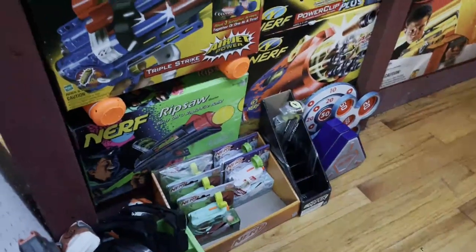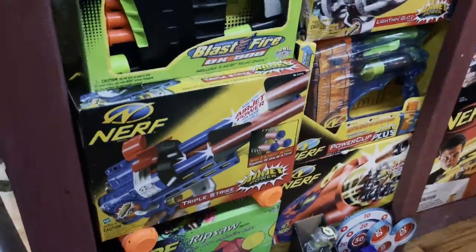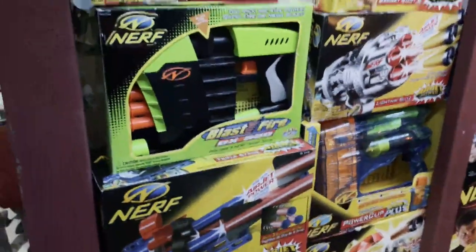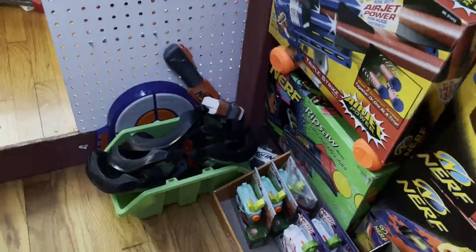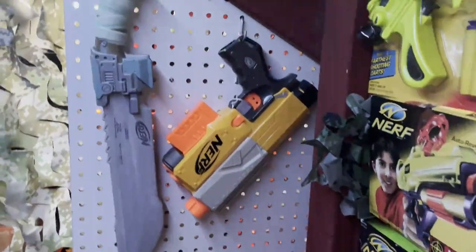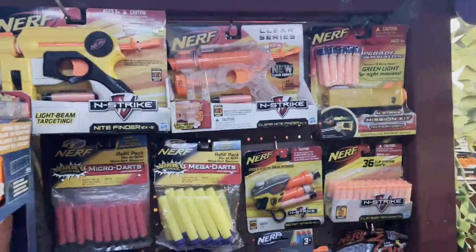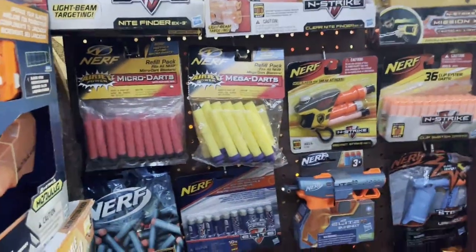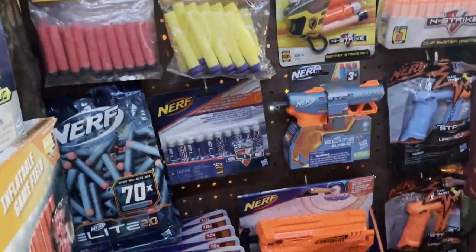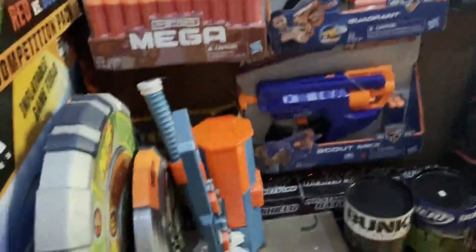On the inside of the fort, we have some Jolts down there and kind of my vintage in-box collection. I also have some masks and a target down there. I'm not really sure what I'm going to do with this pegboard, but right now I have a machete and a recalled Recon on there, and I have a wall of smaller in-box blasters as well as some dart packs and some targets.